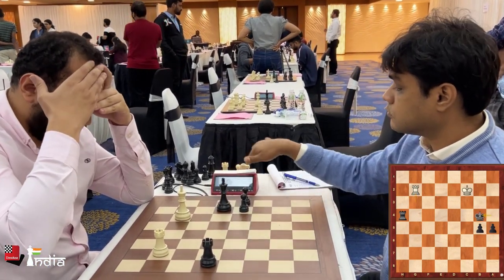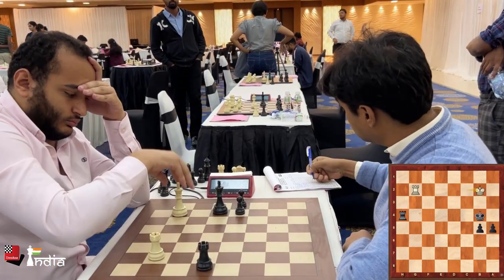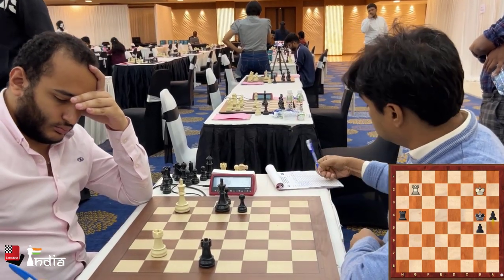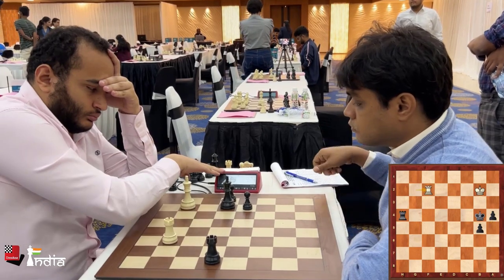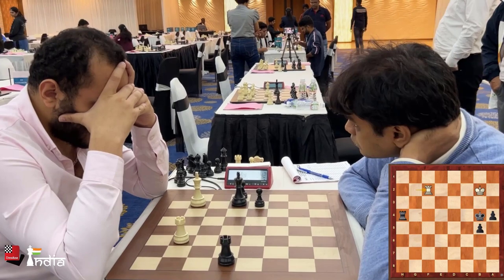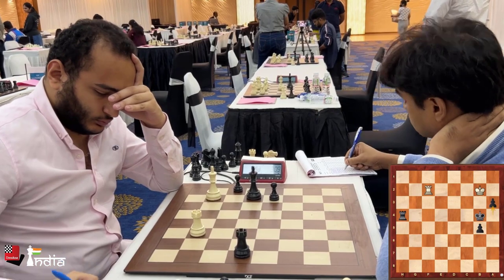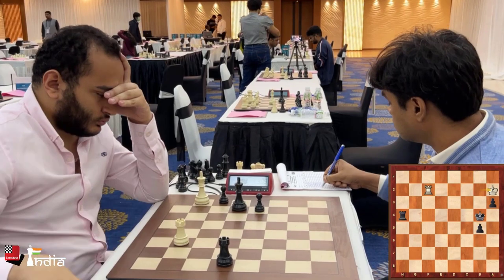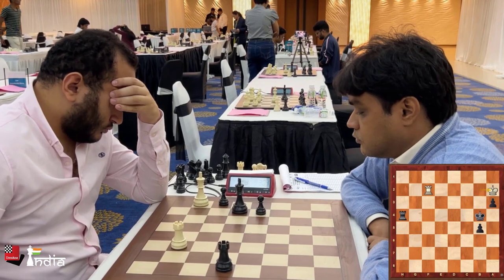First Nilothpal brings his king to b4. King goes to b2. If you notice, white has no checks in the position. So first he pushes his a pawn down the board. Hisham keeps his rook on the second rank for now. In order to make progress, you first push a3, forcing the king to go to a2. And now you move your king away from the b pawn and start pushing the b pawn down the board.